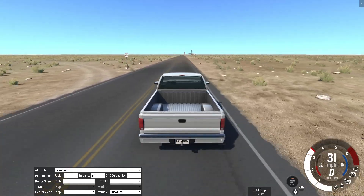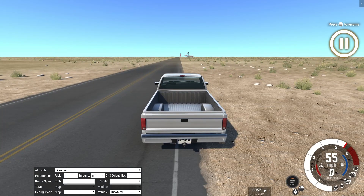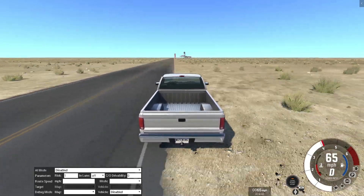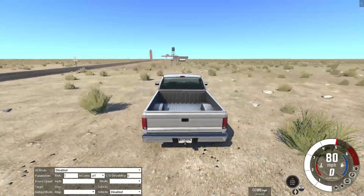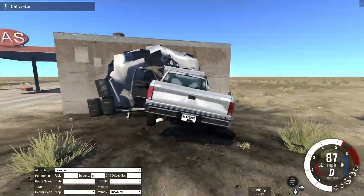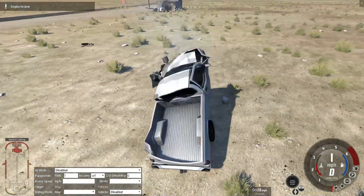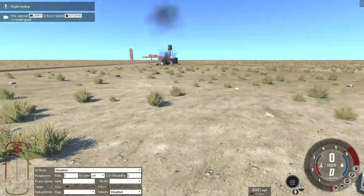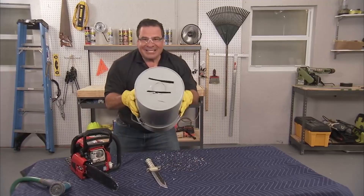What should I crash into — the sign, the water tower, or the propane tank? Well, I already have a plan: it's the propane tank because it will do a lot more damage. Three, two, one — okay. I should have really gotten an external camera. That truck is officially dead.